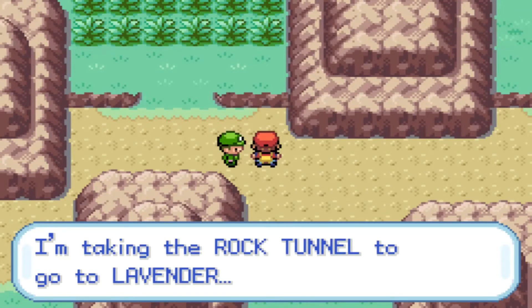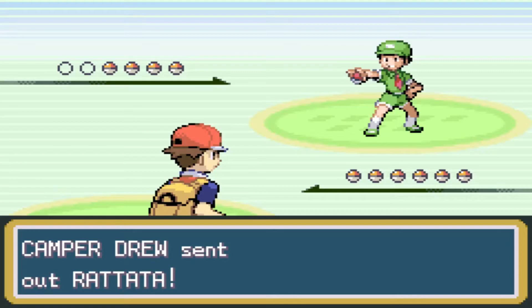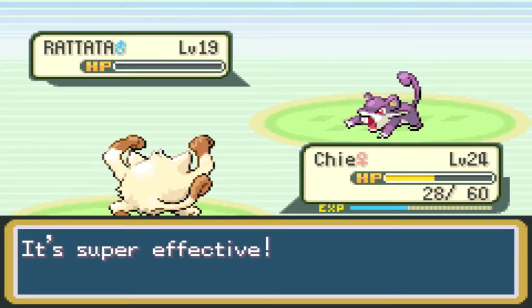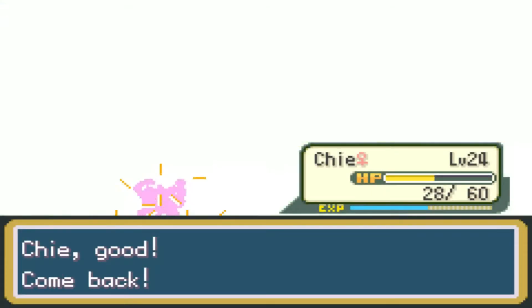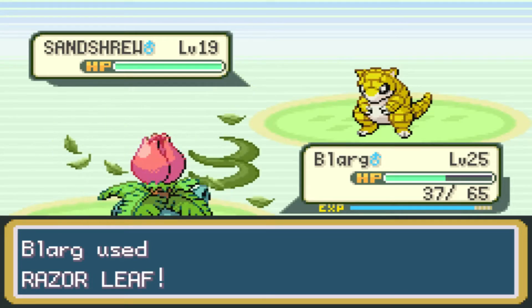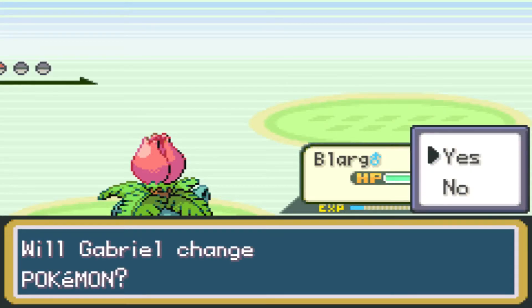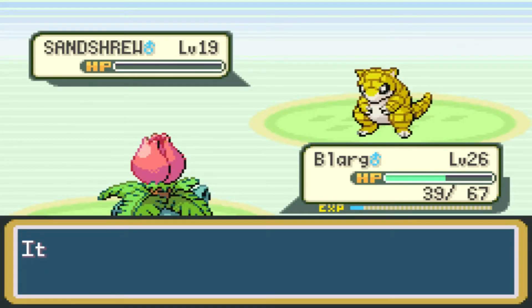I'm taking the Rock Tunnel to go to Lavender Town, which is going to be what's up next and it's going to be creepy. He's going to bring out Rattata to start things off. Luckily my Pokemon is a bit faster than it, so I should have no problems defeating it. There we go - Rattata's done, that was a critical hit as well, nice. Decent EXP there. Sandshrew's up next - I'll go into Blarg to take care of that one because Blarg genuinely stands a good chance against him. Hello there Sandshrew - let's go for a quick Razor Leaf to get you done. There we go, that's very good. Goodbye Sandshrew, you tried buddy. But now Blarg is level 26! Nice. And another Sandshrew - that's odd, but that's fine by me. So another Razor Leaf - very nice, Sandshrew is down.